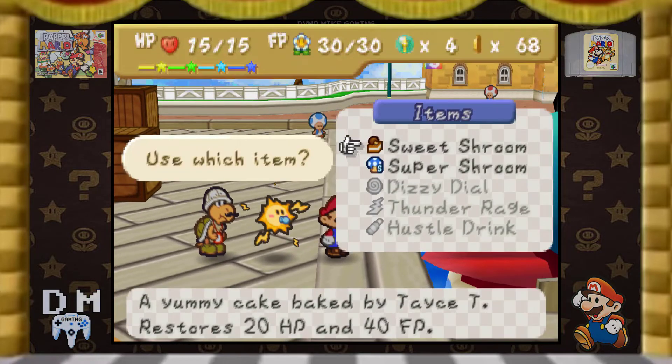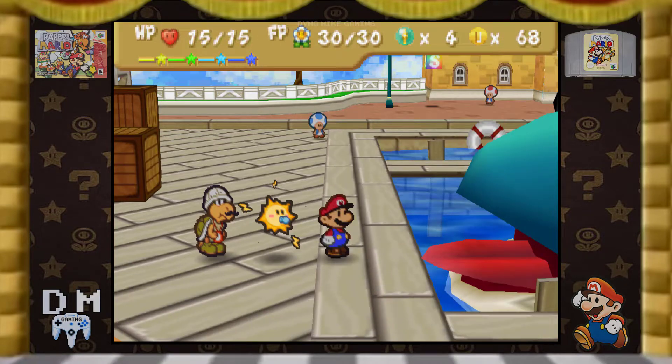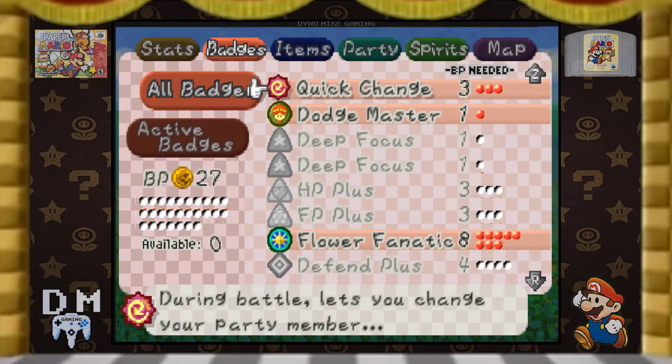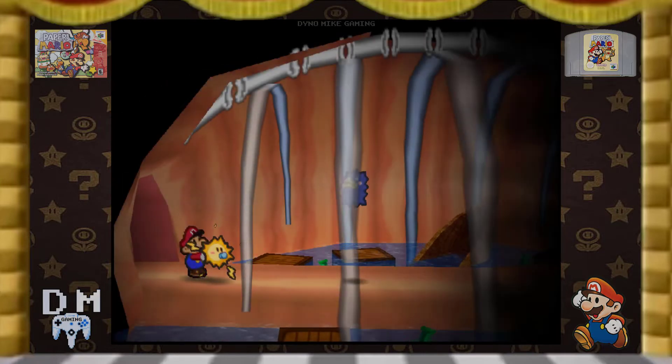Okay, so we're going to jump in this guy's belly. Trying to think of a partner that works. Well, I do have that Quick Change badge on, right? That lets me just switch whenever, though. So it really doesn't matter who I use. I have to use him to even see. I love the way this looks — it's so cool.